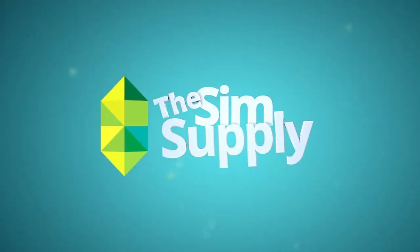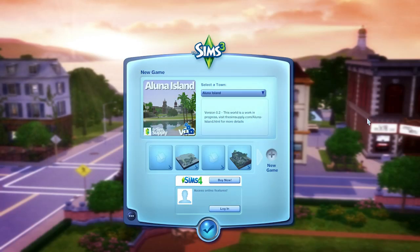Hey guys, James here today and welcome to my overview video of Aluna Island version 0.2. So when you download it, it will come in this file. You will have to remove version 1 to be able to install this one because the game recognizes them as the same world. So if you put this one into your launcher, it will say it's already installed, but obviously it isn't. So what you're going to have to do is remove version 1 if you want to install version 2. And if you have any lots in version 1, export them and then you can just place them in version 0.2.